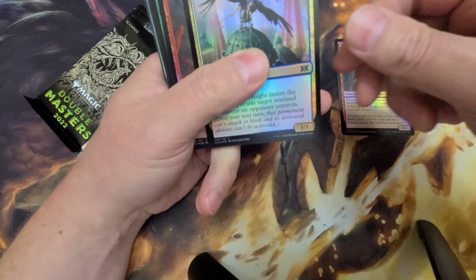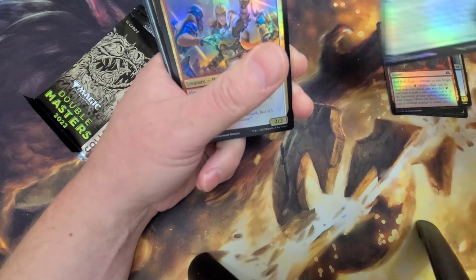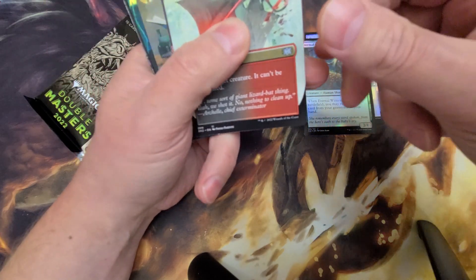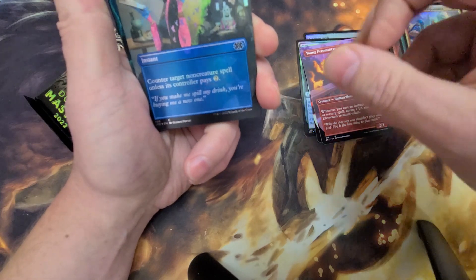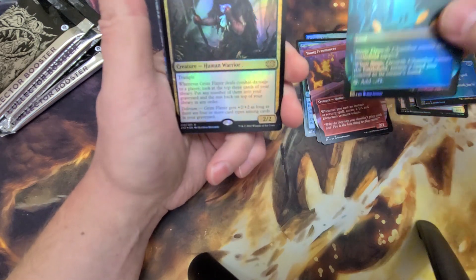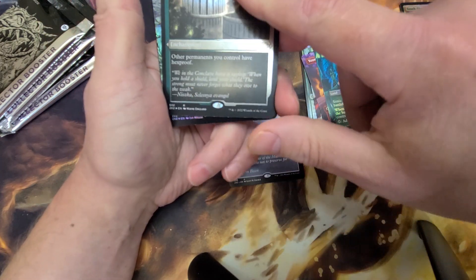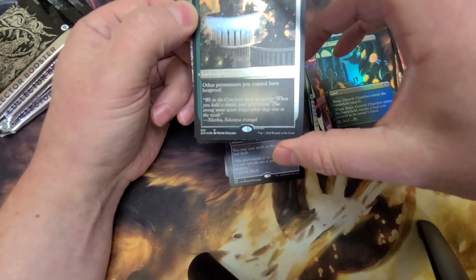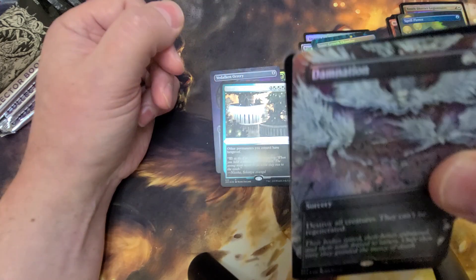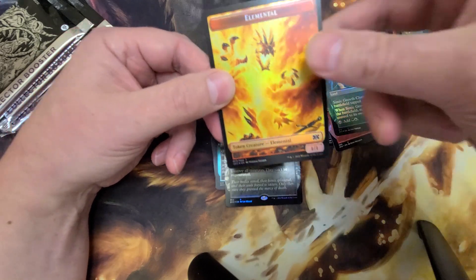Let's see what we got here. We got a Kruin Striker, Leavesky Knight — commons over here. Riftbolt, Altissar, Tenth District Legionnaire. Dragon Arch in the uncommon, Eternal Witness in the uncommon. Terminate in the borderless, Young Pyromancer — because he's everywhere — Spell Pierce, love the way that looks. Simic Growth Chamber, Grim Flayer. I think that is a Foil Etched Privileged Position. Damnation — damn, as Rudy would say — that is gorgeous. Might have to keep that for myself. And a token: Elemental and Spirit.